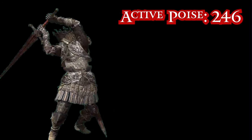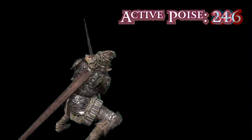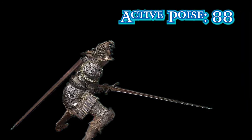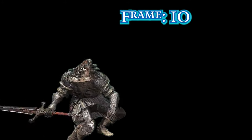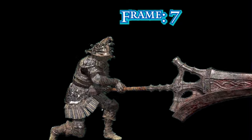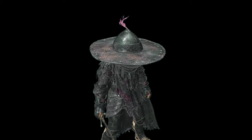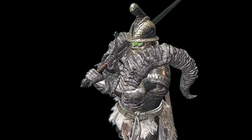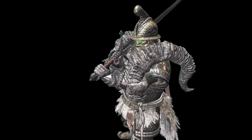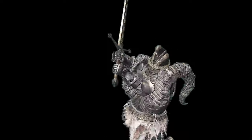Hyper armor is an added value of poise that increases the user's resistance to stagger during certain attack animations. Hyper armor only exists during hyper armor frames of these attacks, but some things have faster startup on their hyper armor frames than others. For example, a standard greatsword's rolling attack has hyper armor that starts on the 10th frame, whereas a serpent hunter has hyper armor that starts on the 7th frame. These three frames make a very significant impact on gameplay, and in either case, the startup of hyper armor is unreactable. If the opponent ever chooses to attack at the same time as you do, your attack will not be fast enough to stop them from getting into hyper armor frames.